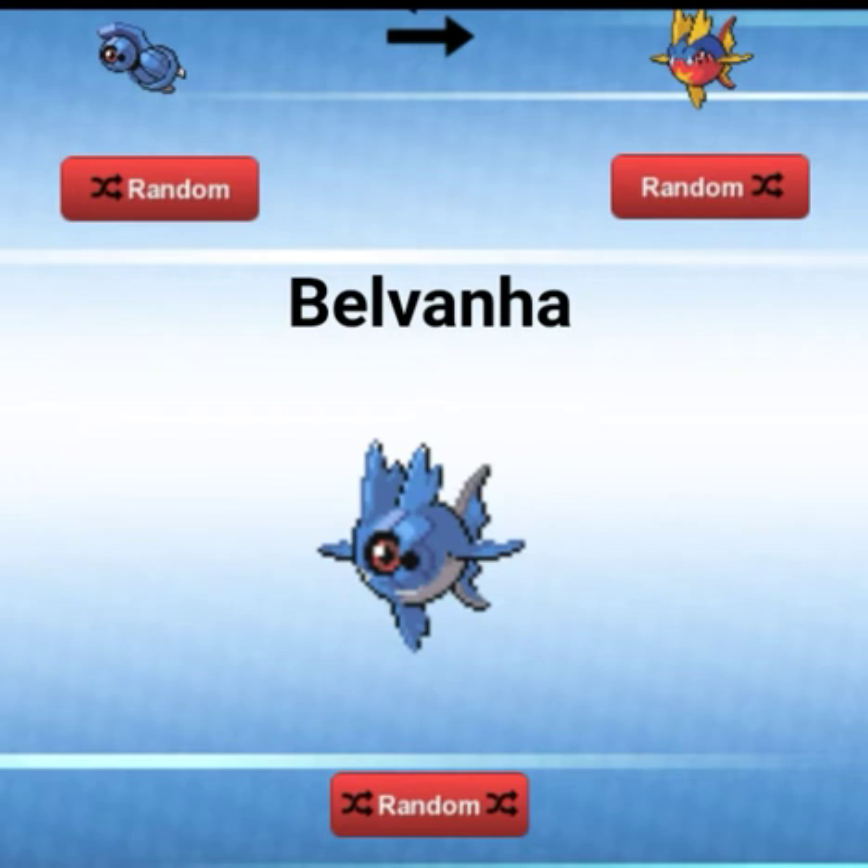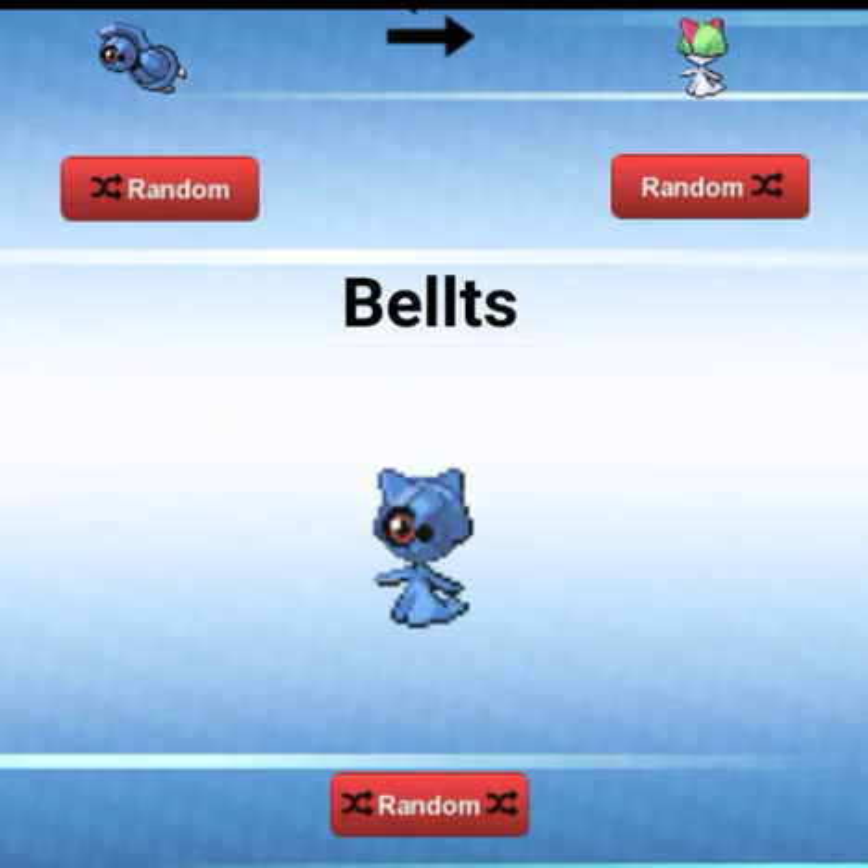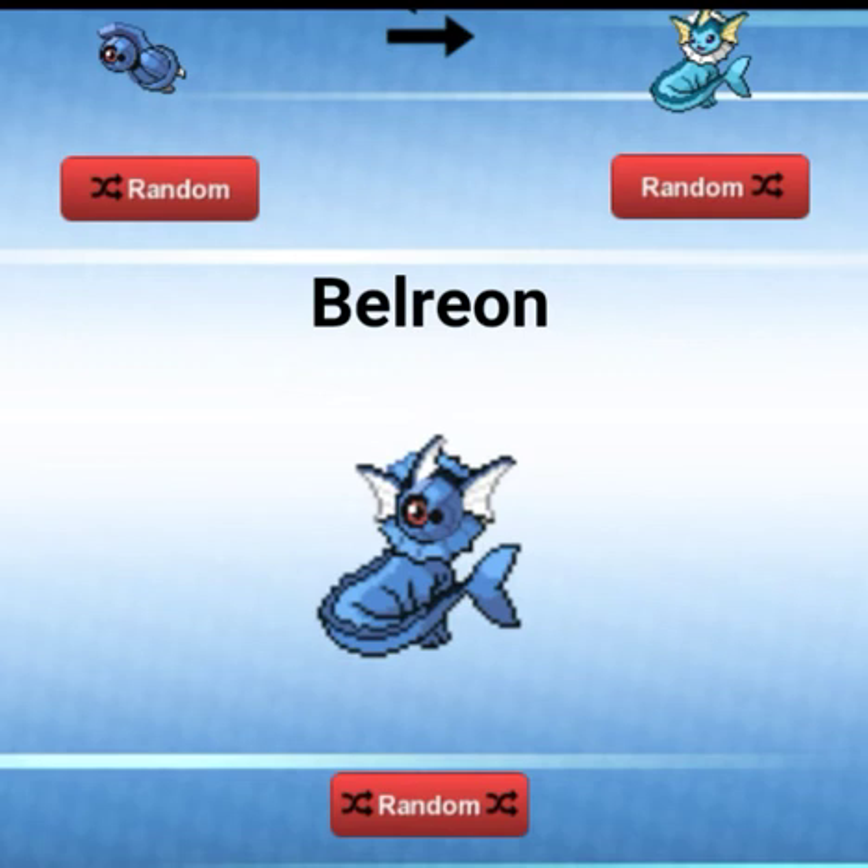Okay, gonna randomize again. A Belts — looks cool. A Bell-Rion — now that actually looks pretty.